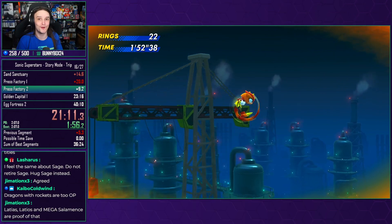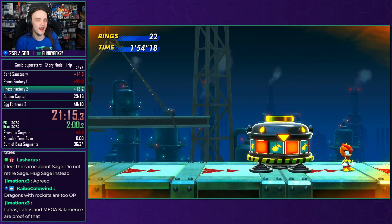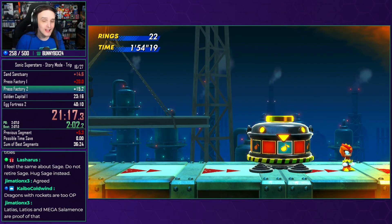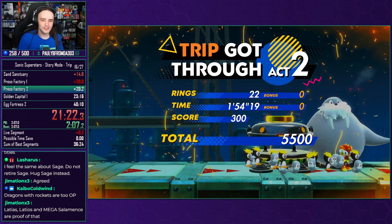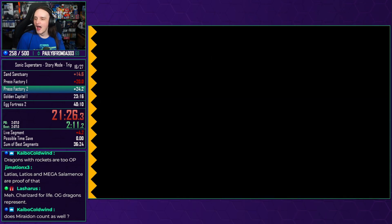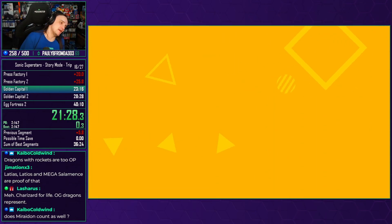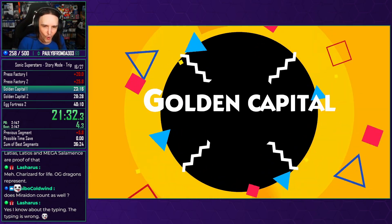Other characters can also do this thanks to the power of bullet. So a lot of these skips, while they may look like they are Trip-only, they are not — some of the other characters are also able to do very similar things with this. So we are going to go through, run into the late game now. We're coming to the worst stage in the game that has been taking my runs and throwing them on the ground. Welcome to Golden Capital.